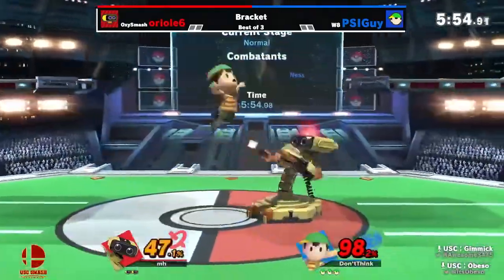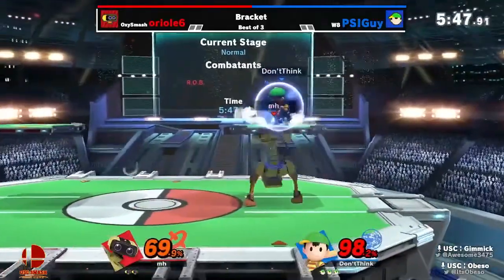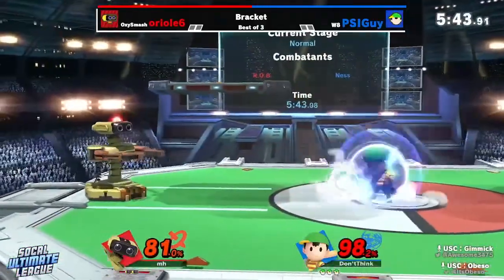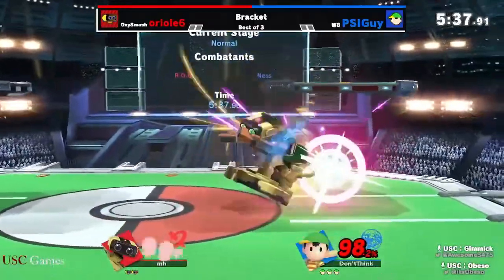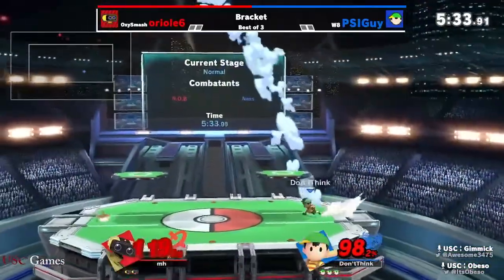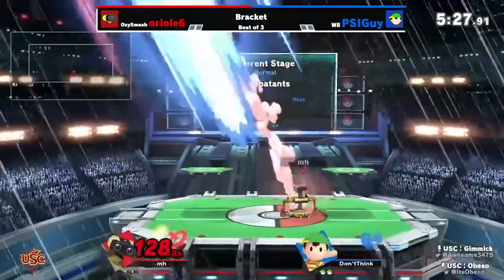You guys got to pay attention to that — making sure they can press the advantage next time. Trying the random Robo Arms, but they're not connecting. It's being shielded. He just lets it go. It's hard to punish. Yeah, it is hard to punish, but I'm pretty sure PK Thunder 2 is actually harder to punish than PK Fire — it was last night. Good check on the roll too. He's just barely living at 119% — very good strong opening coming from PSI guy.